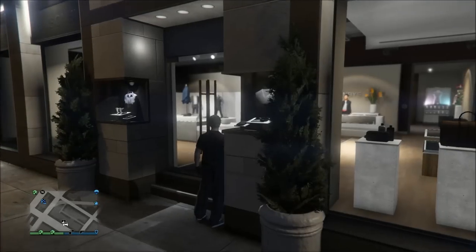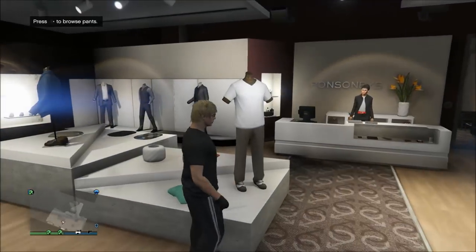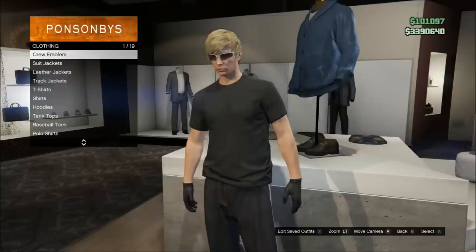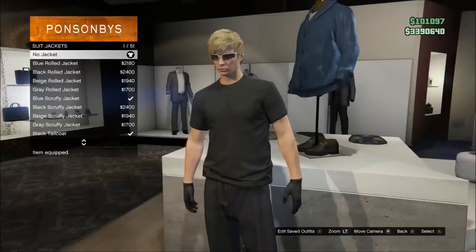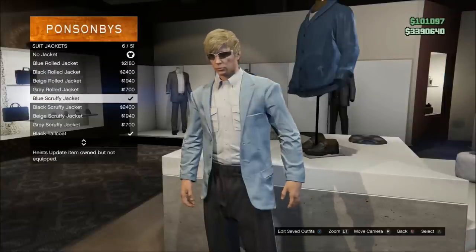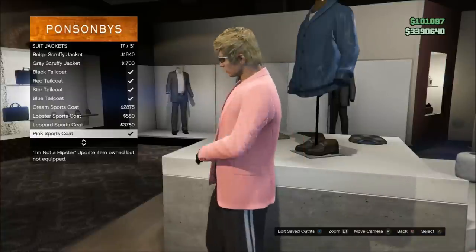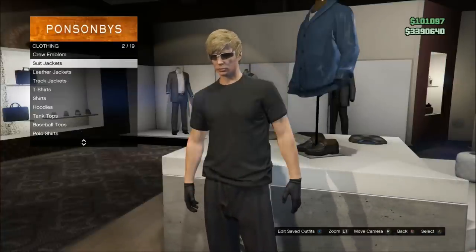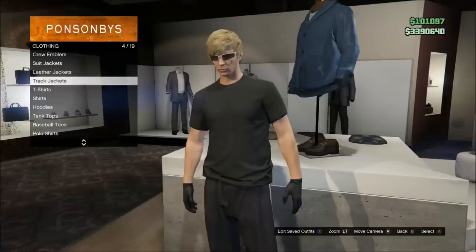To do this glitch you're going to go to any clothing store and purchase a couple of different tops. Go to the top section, then suit jackets, and scroll down to the blue scruffy jacket and buy that. Then go down to the pink sports coat and buy that one as well. Once you've bought those two jackets, you'll also need to buy one of the new heist utility vests.